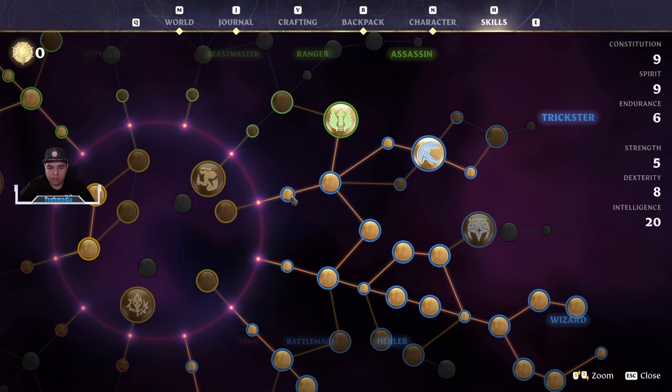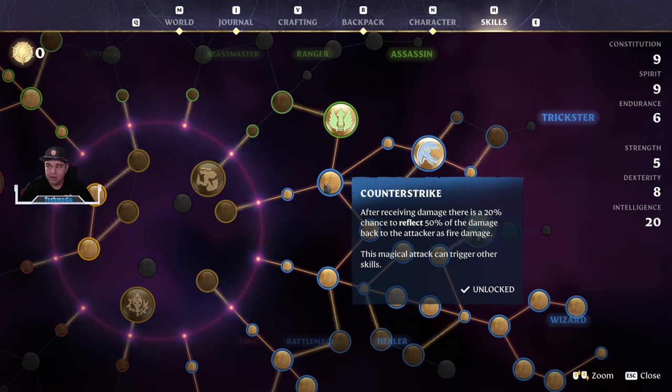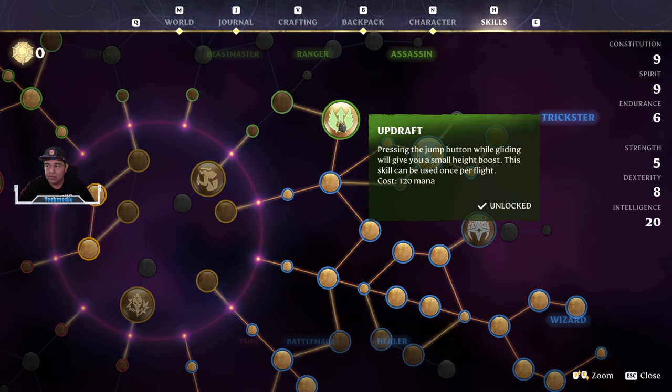The next thing I want to talk about is more of a mobility talent tree within Trickster. We're grabbing all the intelligence here, so we're going to grab Spirit because it's in the way. Counter-Strike is really good because it deals 50% of the damage back and is reflected to the attacker. It's really good especially with fire damage. We're going to forgo using ice wands or ice spells in general. We also want to grab Updraft — if you're coming in to a ledge and you don't know if you can make it, you can just hit Updraft and it'll actually throw you higher for about a two-and-a-half second animation. Really good for mobility.